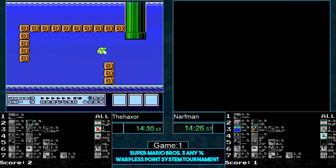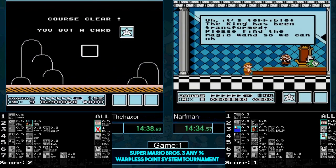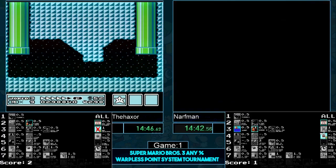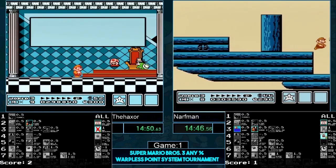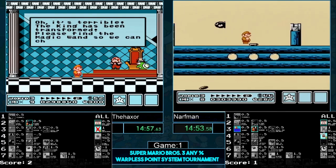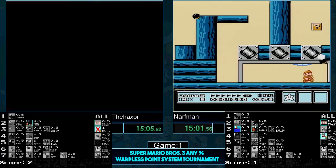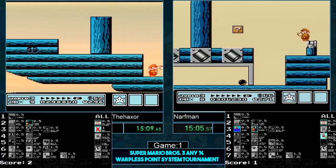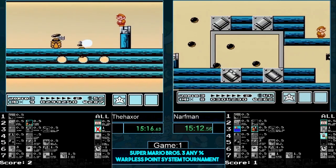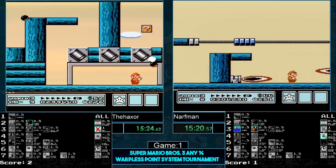Haxer still has an advantage of three points. The pressure for him is really high — he doesn't know it, but if he slips up once he's instantly in trouble. If he takes damage, the time difference without that three-point advantage becomes critical. Plus Narfman can go for jesus clip whereas Haxer shouldn't. Honestly, if I were running in this point-system tournament race, the first thing I'd do is run into the piranha plant in 1-1 and just die, then get the original power-up and go for jesus clip.